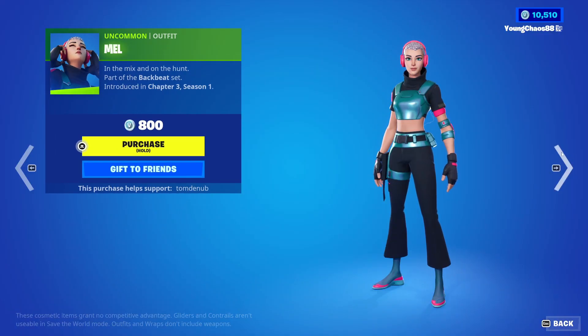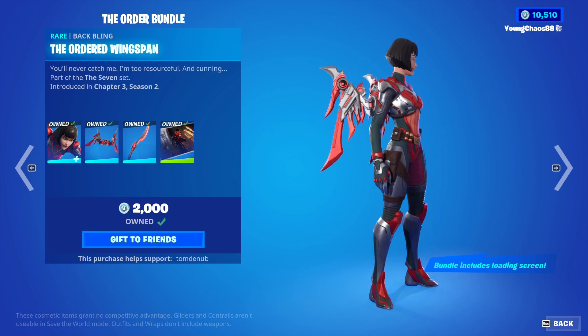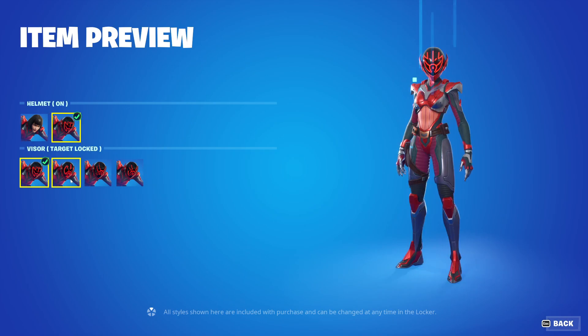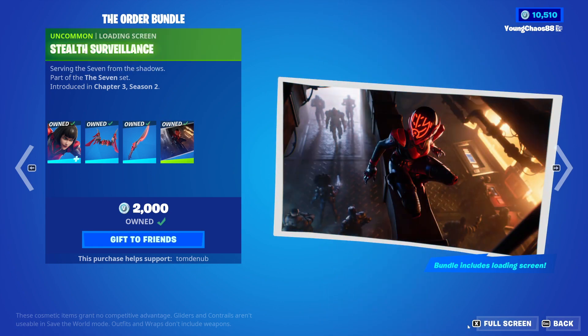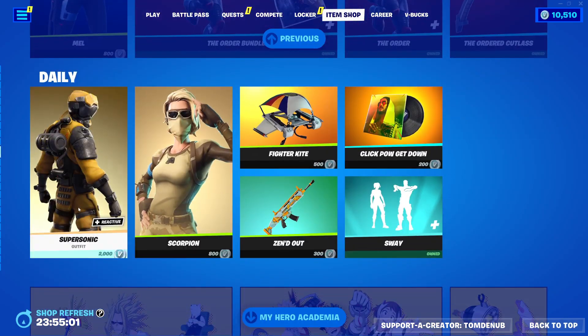We have Mel returning, an uncommon, 800 V-Bucks. The Order bundle is returning — a total of four items. We have Ordered a Wingspan with the Back Bling, it's a rare skin, 1,200 V-Bucks. The skin does include a ton of customizability: you can change the helmet on and off, and if you have it on, you can change the visor on it — which is pretty cool. And then we also have the Ordered Cut List, a rare harvesting tool, 800 V-Bucks. For buying the bundle, you get an uncommon loading screen — Stealth Surveillance — pretty cool loading screen there. You can buy everything else separate.